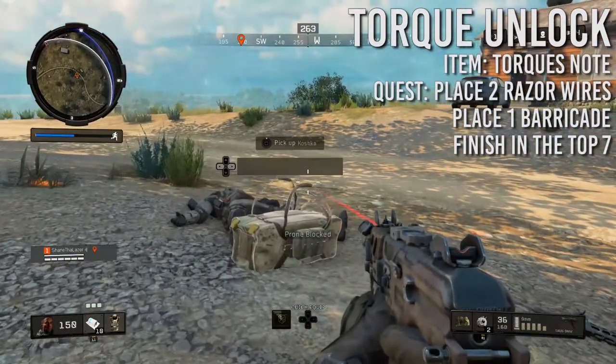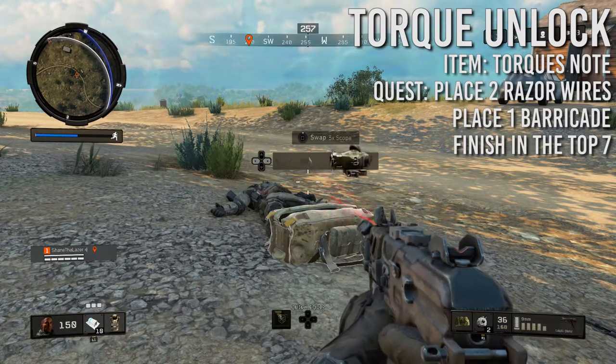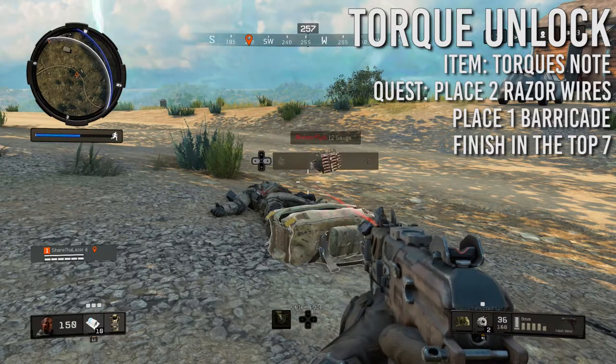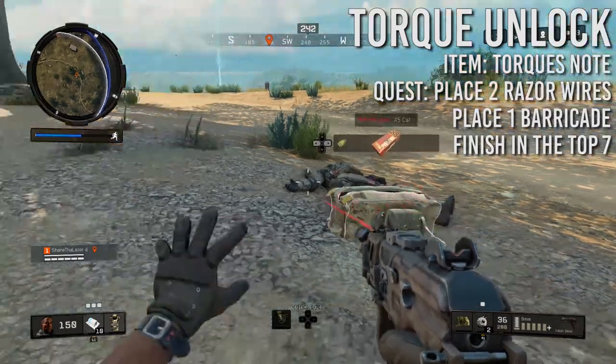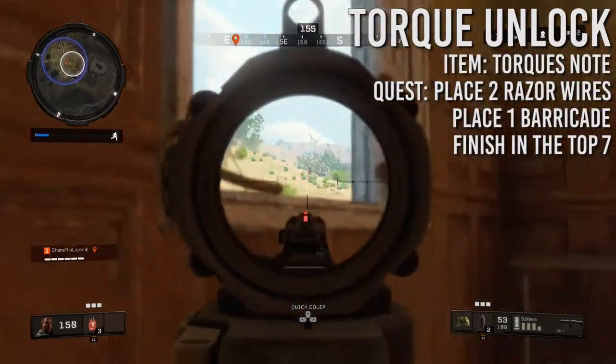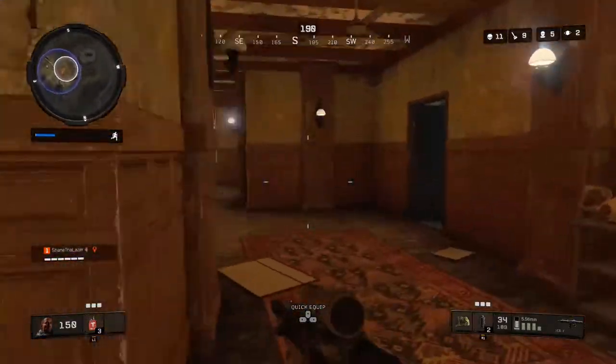This is pretty much everything you need to complete for it, so if you really want to finish Torque, keep Barricades and Razor Wires in your inventory, so that when you get those Supply Drops and you have a chance to find the Note, you're already prepared. You don't want to find the Note towards the endgame and have no way to find Razor Wires or Barricades, so stock those up in your inventory, and then once you find Torque's Note, it should be pretty easy to complete.